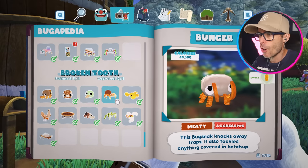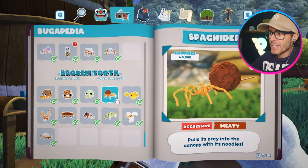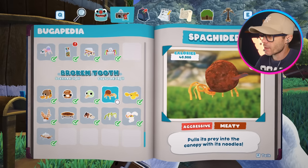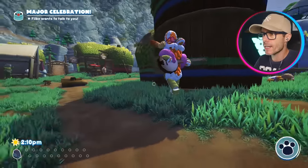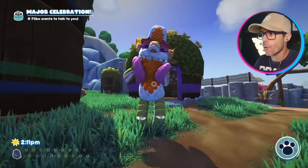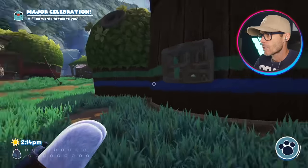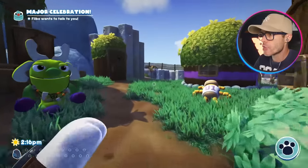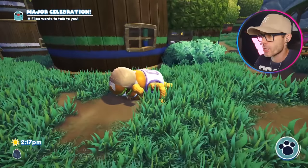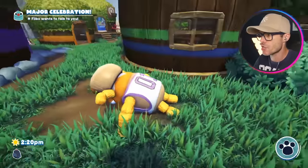There's one more Bugsnack over on Broken Tooth that I haven't got yet — the Spagioter. He's a spaghetti meatball spider with a fork going through his bum. Man, that looks painful. I reckon we try and catch that guy. My goal is to turn all of these Grumpuses into the new Bugsnacks, the big ones. The only one I've done so far is Chandlo. There he is, doing push-ups. Always doing push-ups. There's no way you're gonna get muscles on those Tater Tots, champ.